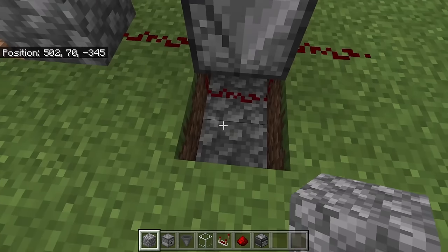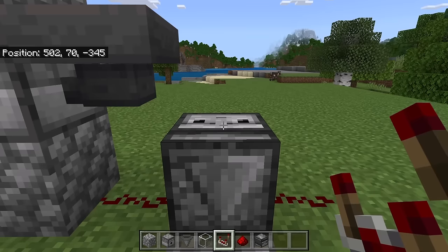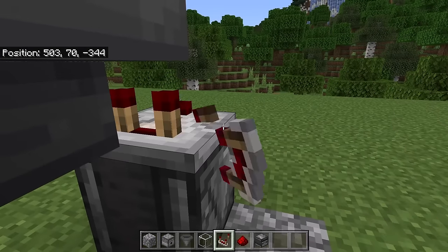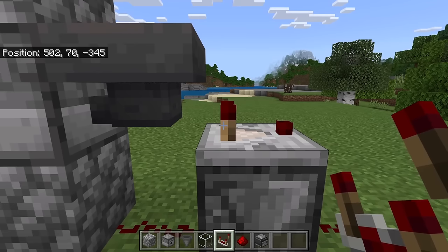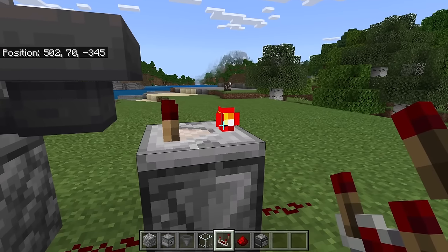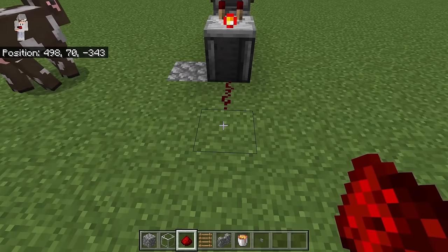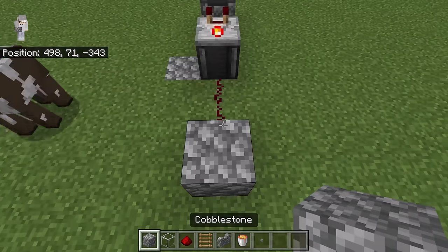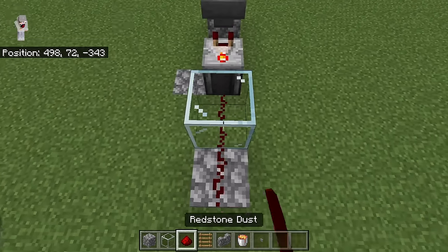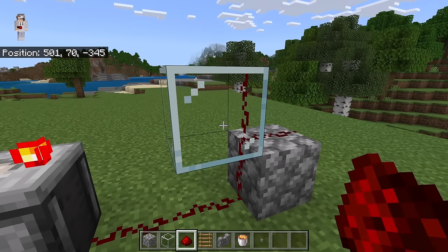Once you're done with that step, place a block here, then break this block. Now face this direction and place a redstone comparator here. Make sure the two prongs of that redstone comparator are facing the hopper, then click the redstone comparator one time — that should make the light go on. The next step is to place redstone here and a block at this spot, then place the glass block here. Now place two redstone here. By placing that glass block, the redstone should be able to travel through that spot.